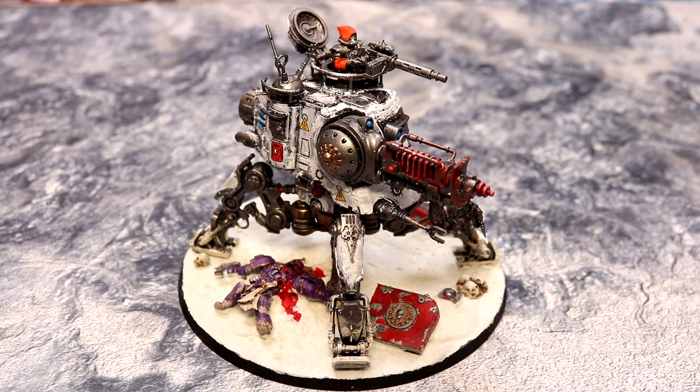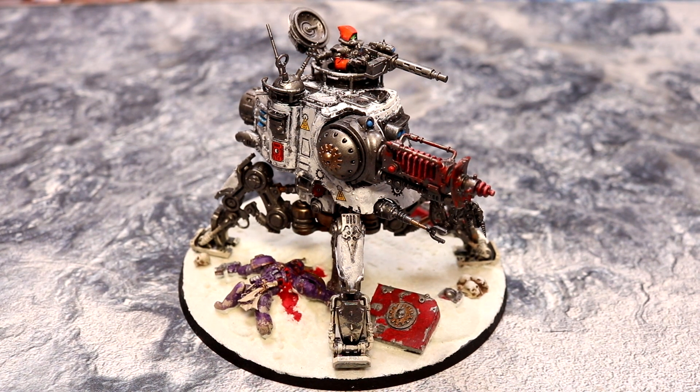An Onager is basically a catapult — a relatively mobile catapult — which would fire rocks or bricks or anything that the person wanted to. Often severed heads and pieces of horse. Quite an interesting weapon. I suppose they're resourceful, but still, it's kind of disturbing.